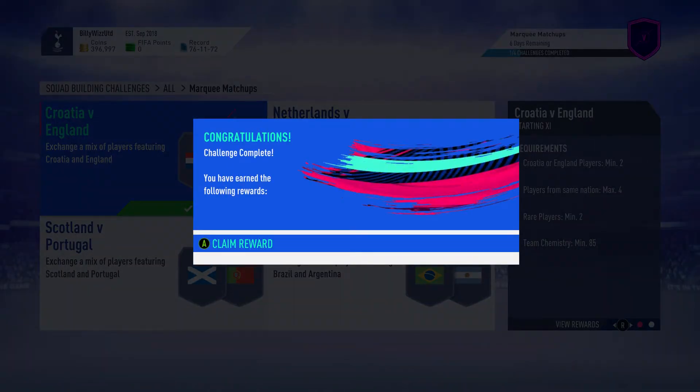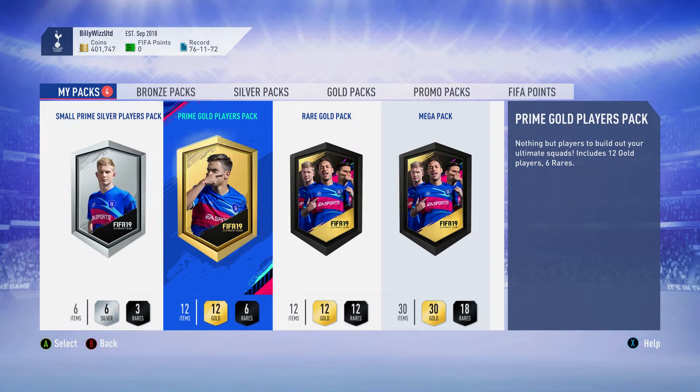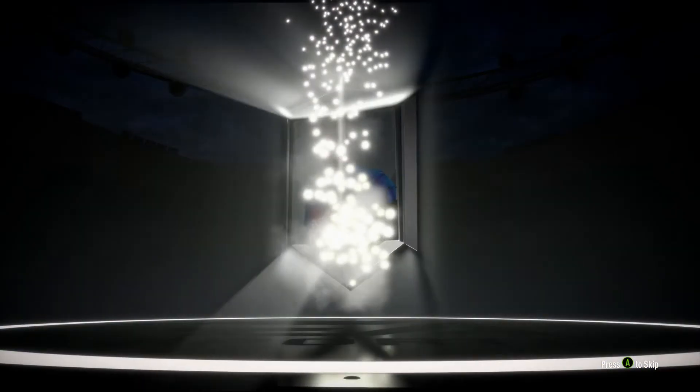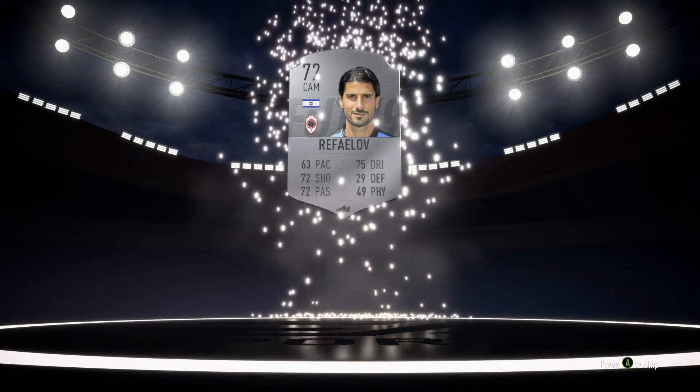After this we're going to do the Netherlands versus — I've got all these packs saved up. Let's open them all — let's do it! Let's open the crappiest one first: the silvers pack. I got these packs through doing squad rivals and saved them up for your viewing pleasure, a little bonus at the end.